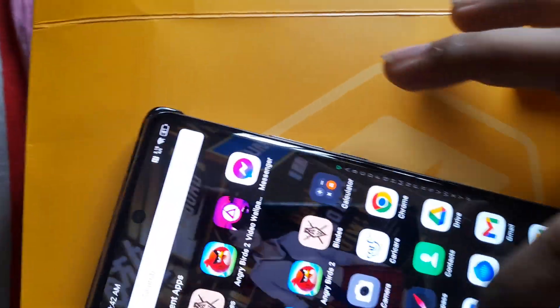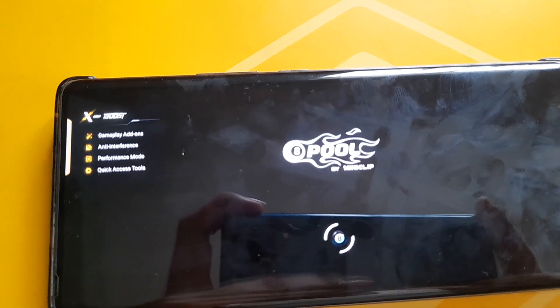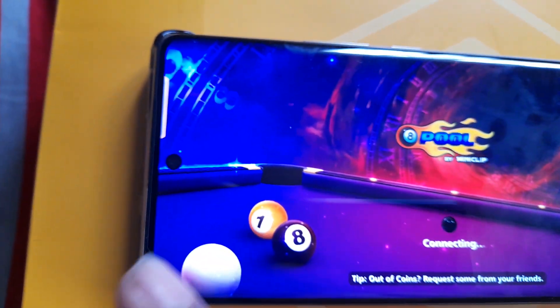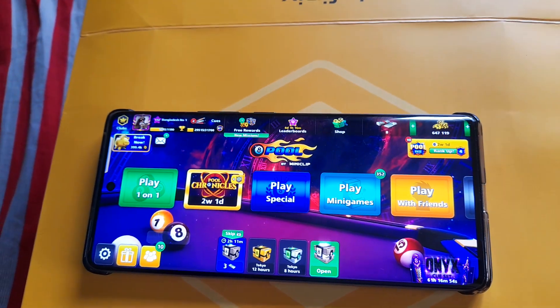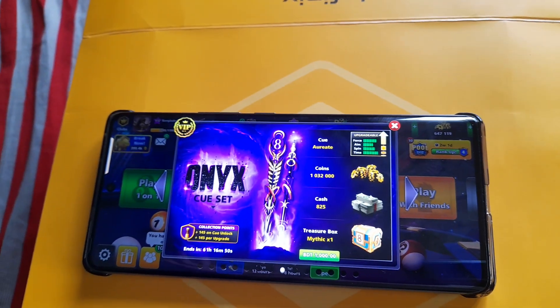Same goes for the Eight Ball Pool game. As you can see, the black bar is not there anymore. I'm the final boss of Fortnite and the legend of CSGO. Until next time - peace, peace, peace.